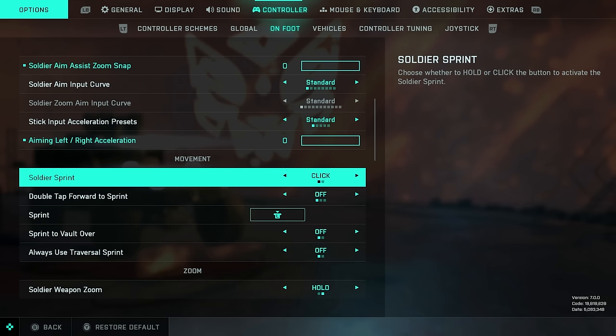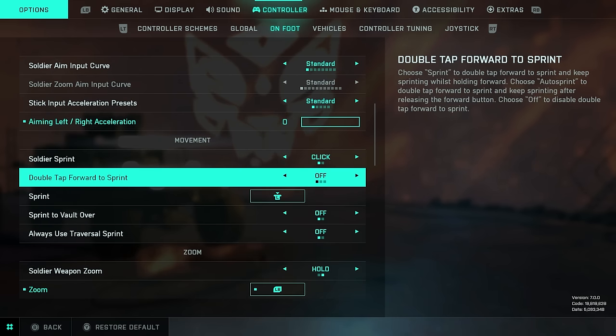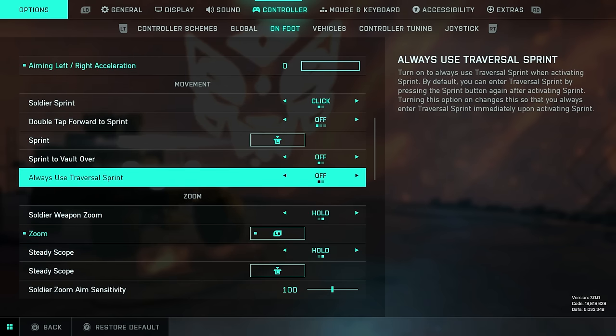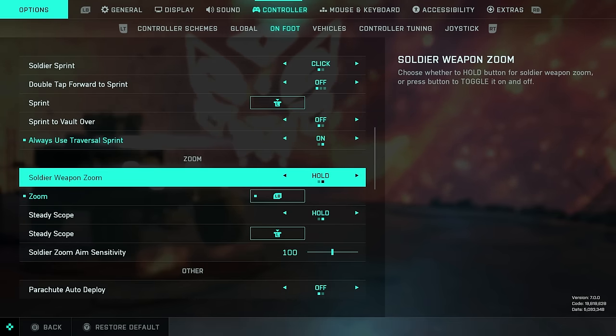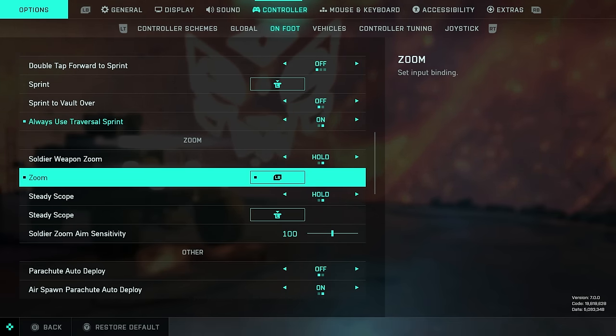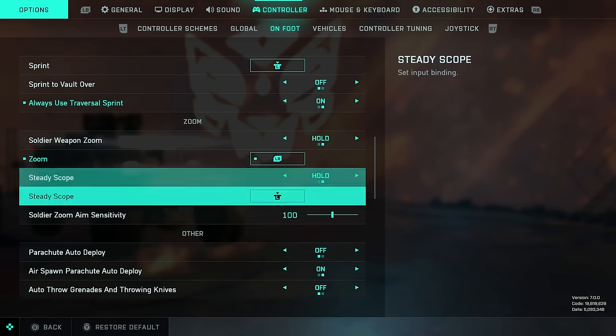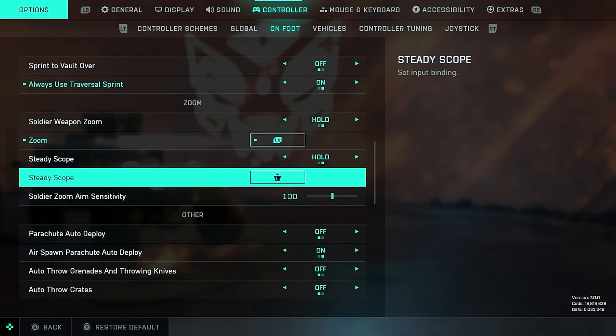Soldier sprint: click or hold — I like click. Double tap forward: off. Always use Traversal Sprint: I like to have this on, so you always enter Traversal Sprint immediately upon activating sprint. Soldier Weapon Zoom: I prefer to hold. Steady Scope: I prefer hold as well. Then we have Soldier Zoom Aim Sensitivity — this is your sensitivity while aiming down sights. 100 here is 100% of your hipfire sensitivity, so it's one to one. If you want to double it, set this to 200; if you want to half it, set it to 50.